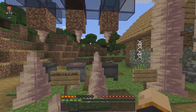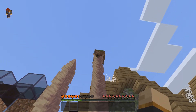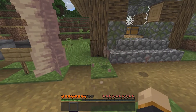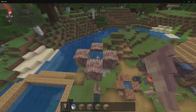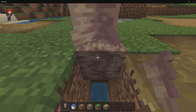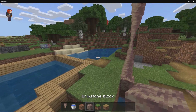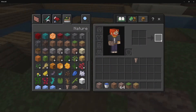If you land on top of pointed dripstone you take a large tremendous amount of fall damage, so please be careful. They can also grow up to seven blocks high, or when hanging from a block they can go all the way down about seven blocks. When you break the top block, those blocks will start to fall down and cause damage. To grow pointed dripstone downward you need a water source block above your dripstone block with pointed dripstone underneath. To grow it upward, you need water within 11 blocks of the dripstone block. You can also craft a block of dripstone using four pointed dripstone.